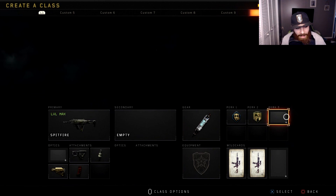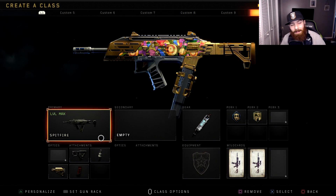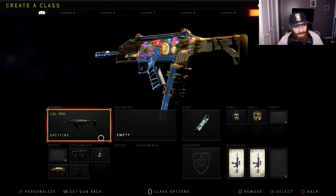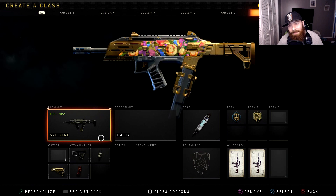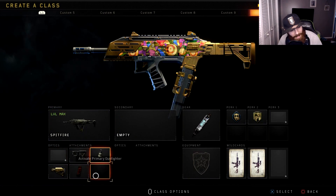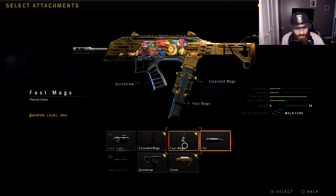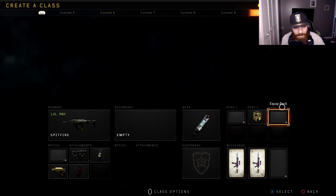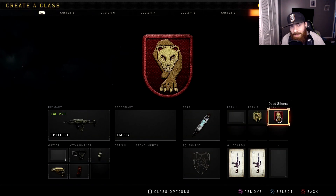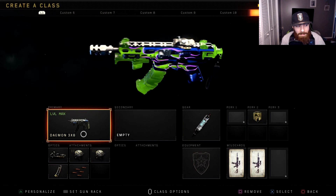Next class is the Spitfire - this gun is nutty. This was my favorite gun in the beta, I was absolutely nuts over this thing. This gun can be the one you love using or the one you hate when you're against it - that's just how this gun goes. We got quick draw, fast mags, stock, and extended mags. If you wanted to change it, instead of extended mags run FMJ because the reload time on this gun is really bad. Always choose dead silence over tac mask - I promise you it's worth it.